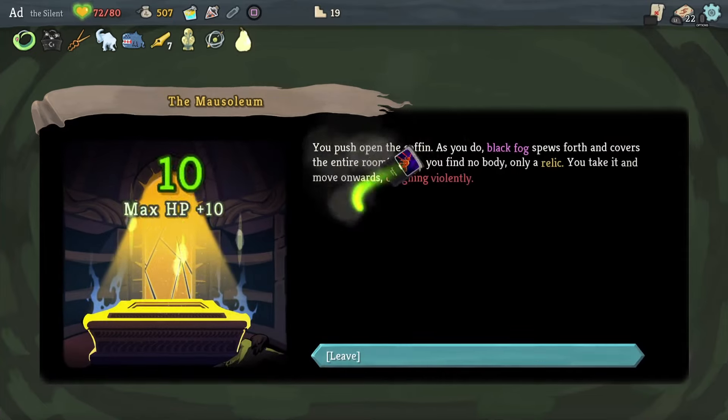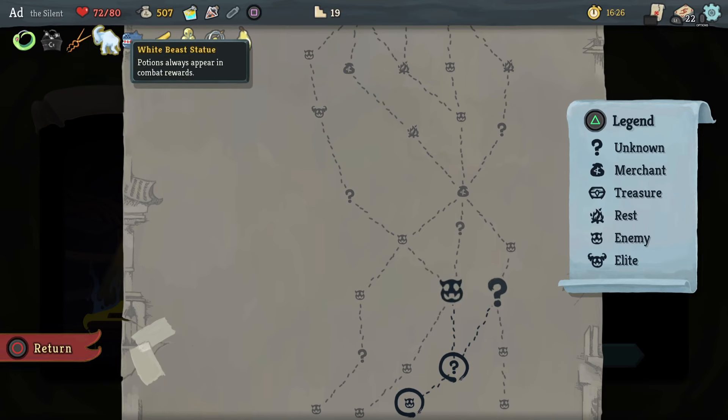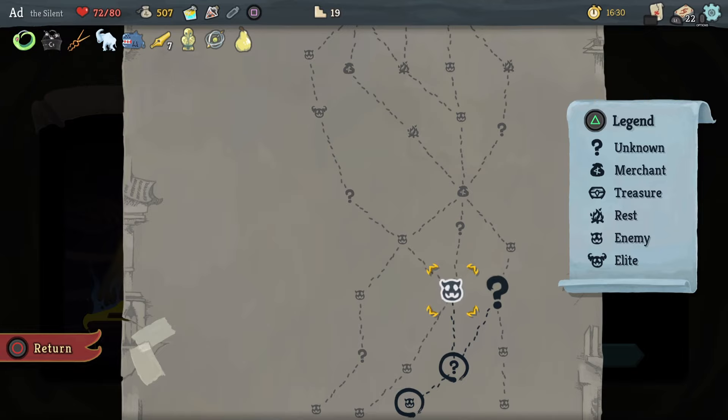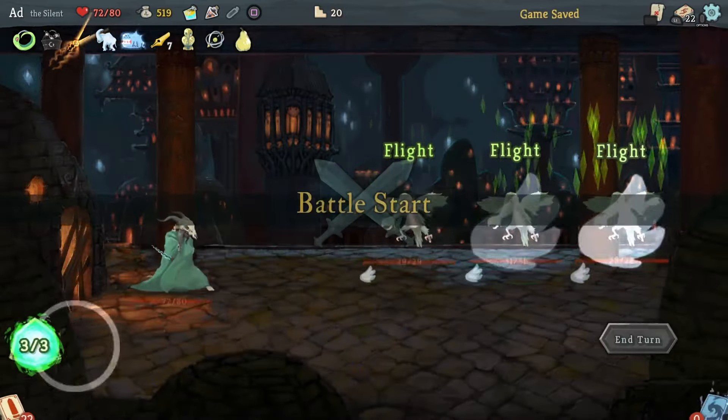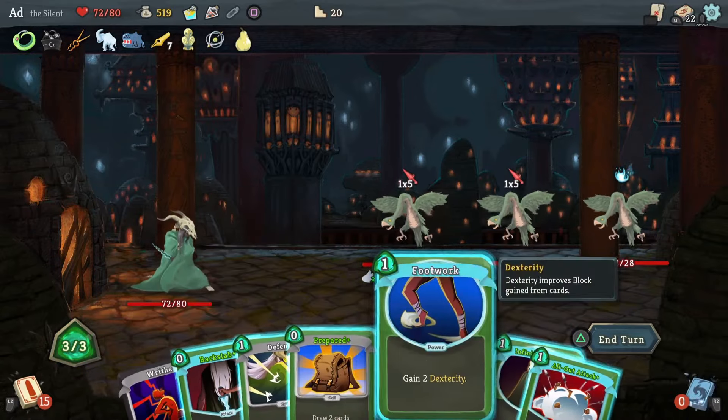Let's attain a relic — we got a curse there, but hopefully we'll get something that removes all our curses at some point. Now, because I've got the Moor Bank I've got 500 gold, so I'm going to take this central route and go into that shop. When I spend it, the Moor Bank will stop working, but that's fine.